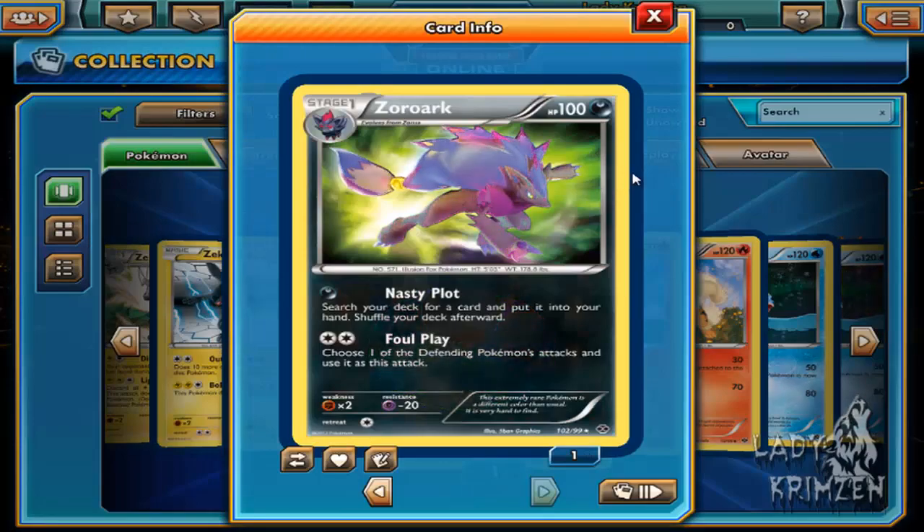Number 102 out of 99. From what I can remember there are 3 secret rares in this series — number 100, 101, and 102. So I already own Emboar, which is shiny, and I now have Zoroark which is 102. Emboar is 100, so I'm just missing 101 so far.